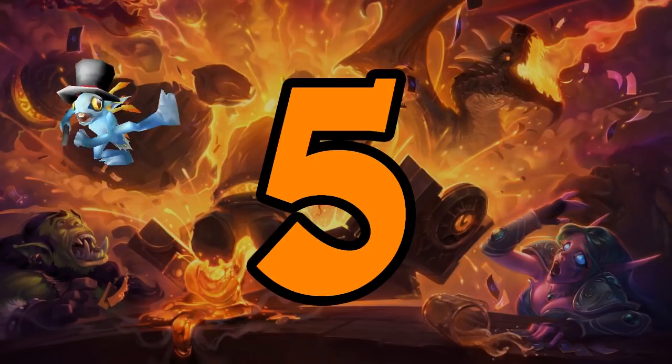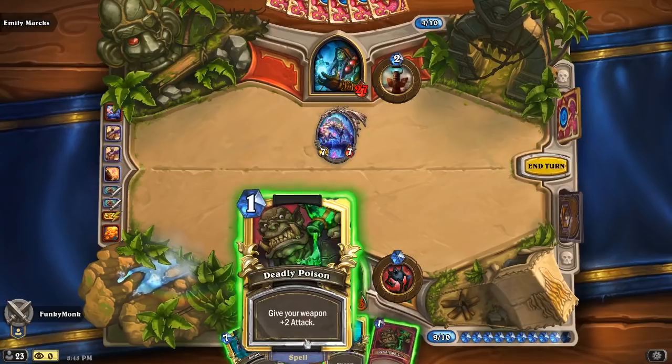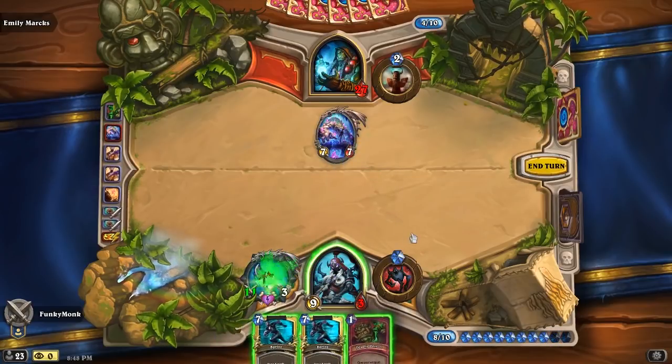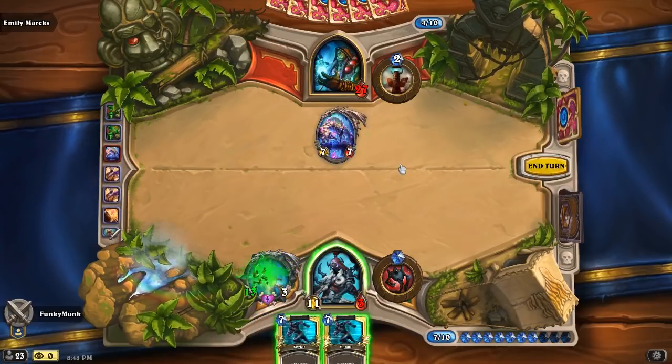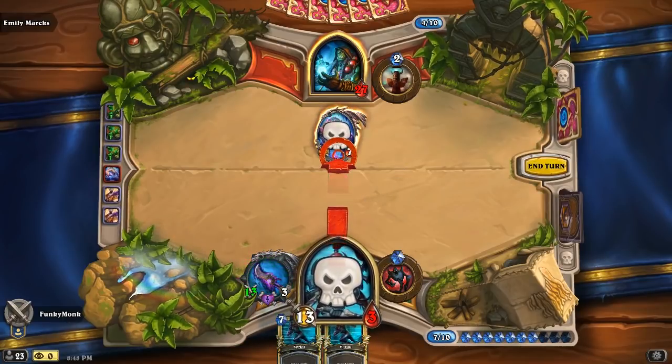Number five: when attacking with your hero into a minion with a lifesteal weapon, you still get the heal after the attack has been made. So your health total can still go below zero and then come back, without you actually losing the game.